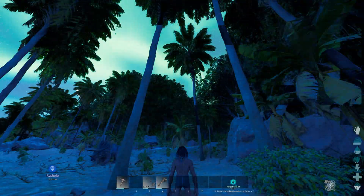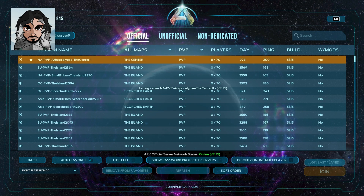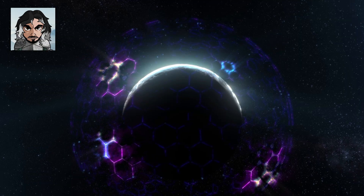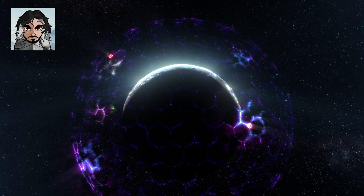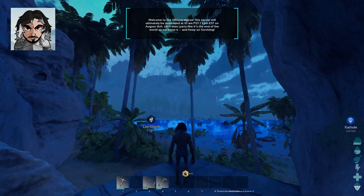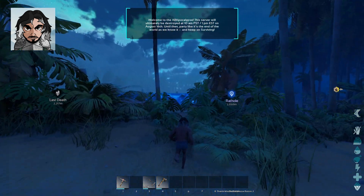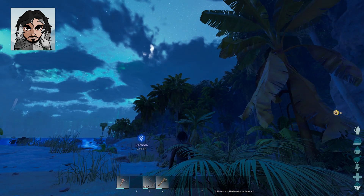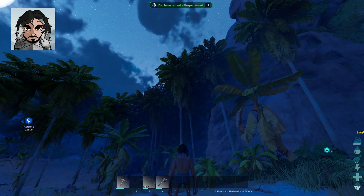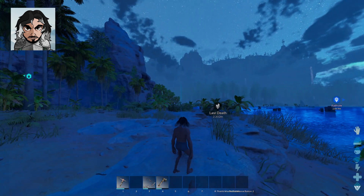Hey guys, it's your boy Ado here. If you are running ARK on an RTX 4070, 4070 Ti, or something similar, you probably have these issues I'm about to show you. Bear in mind mine are not that bad because I already tweaked some of my settings. If you clicked on this video, you probably have this issue where you have flickering lights — the sky is kind of flickering, and you see the trees with all the lights looking flickery. This has been an issue with my game for